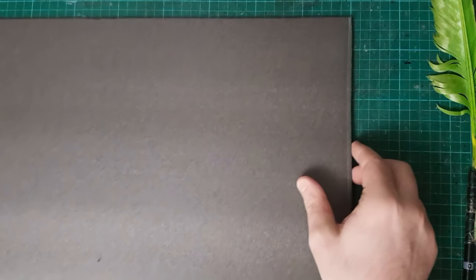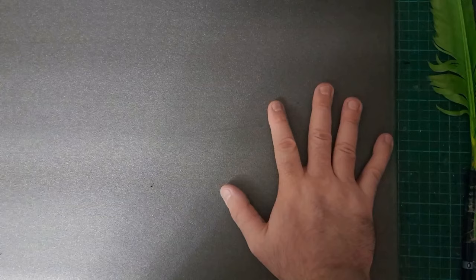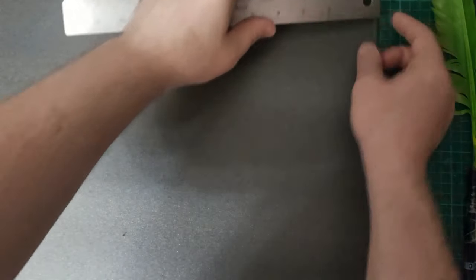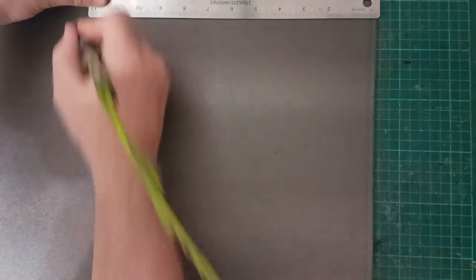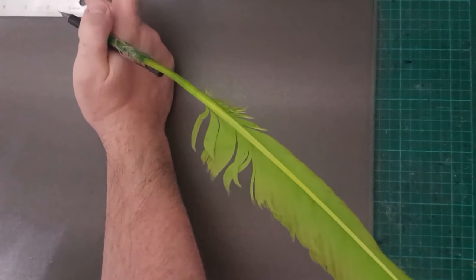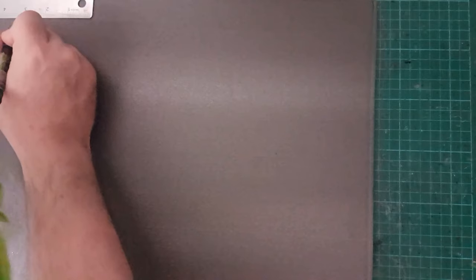We're going to start at the bottom and work our way up. We're going to take some of this foam - this is soft XPS floor insulation foam, perfect for this build. It's super cheap, and I'll be using this in future projects. First of all, I'm going to work on the build because it's the simplest one, and it's just a case of using what's in the book and measuring it out onto the foam.